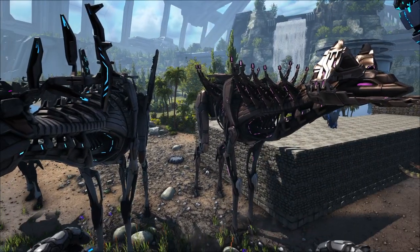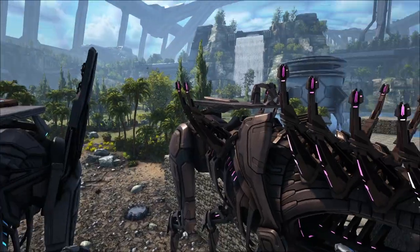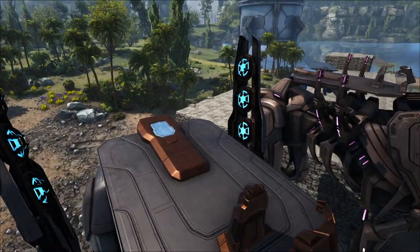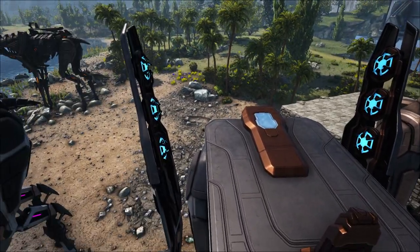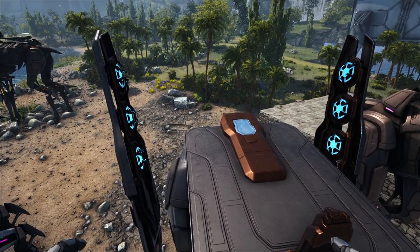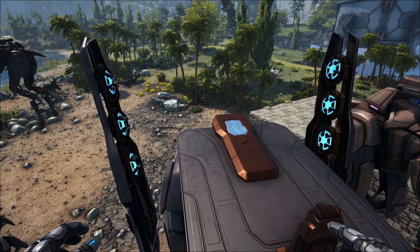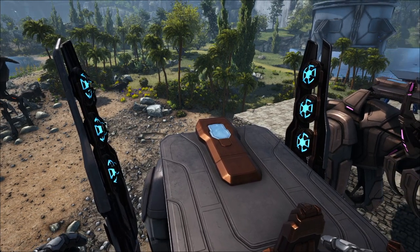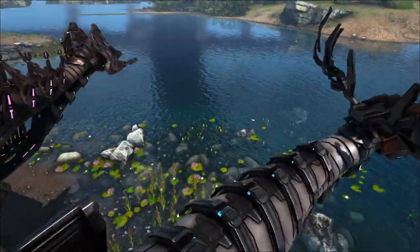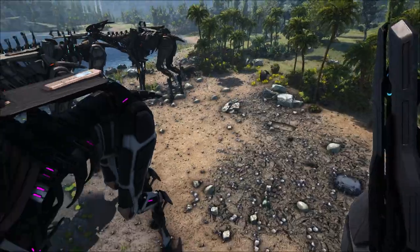Next is the shield projector rig — you can see it back here, it looks like little cones or wings on the back. These activate a shield in a specific direction of the strider, persisting until it's turned off or the durability reaches zero. Unlike the shield generator rig, it does not use a charge, so you pretty much just project a shield in front of you.